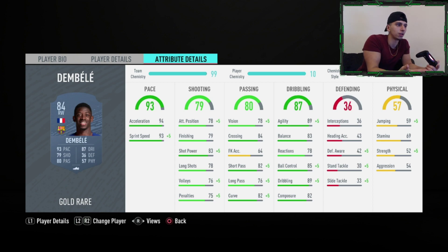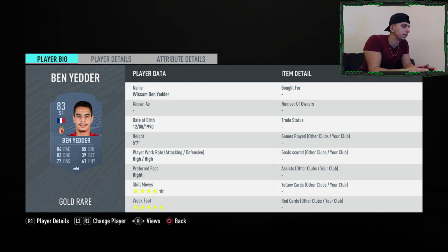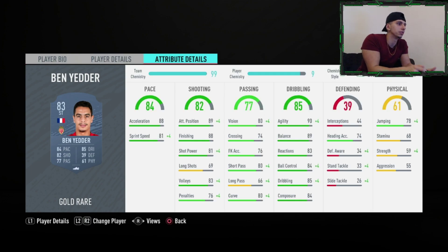I would personally run Dembele with a Dead Eye just because I'd like to buff his curve and also buff his shooting stats. Wissam Ben Yedder — I hate coming up against this guy, he's got loads of versions and is very annoying to play against. The main reason is four-star five-star — that five-star weak foot is so effective on this game.